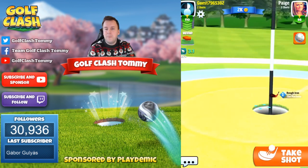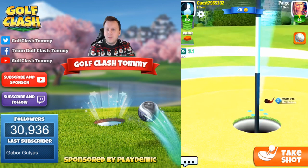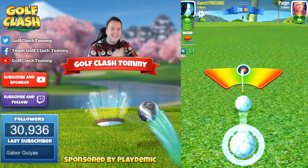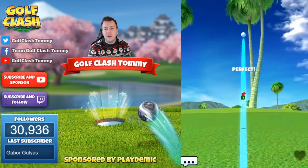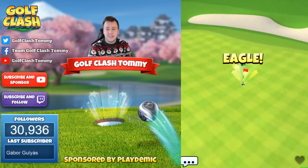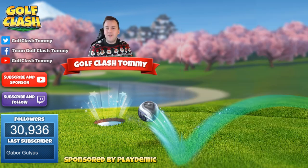This is a very tough par five that we really really need to pay attention to. Focus: get the drive to the fairway, use a club with curl, use a ball with side spin, then for the second shot use a club that gives you distance. Thank you so much for watching hole number five of the Santa Ventura in the Gridiron Tournament. If you have any questions, let me know in the comment section below. The video is sponsored by Golf Clash and Playdemic. Good luck in the Gridiron Tournament!